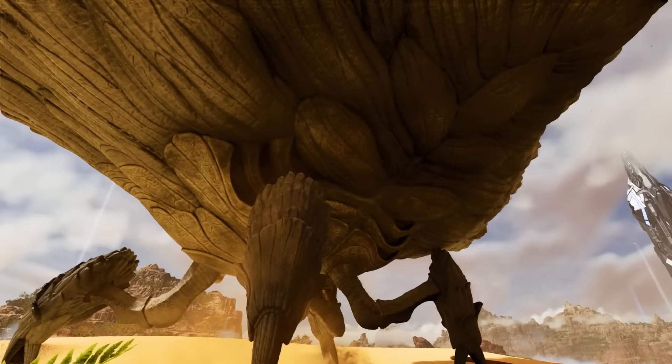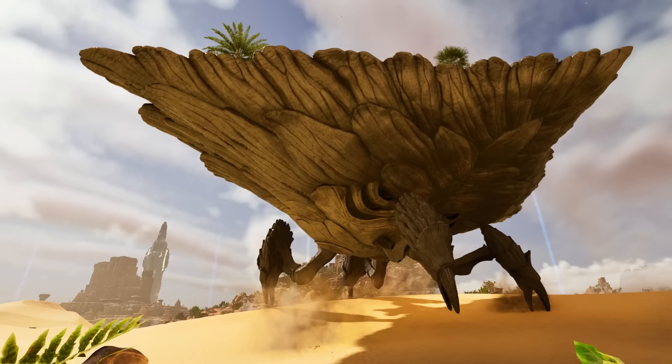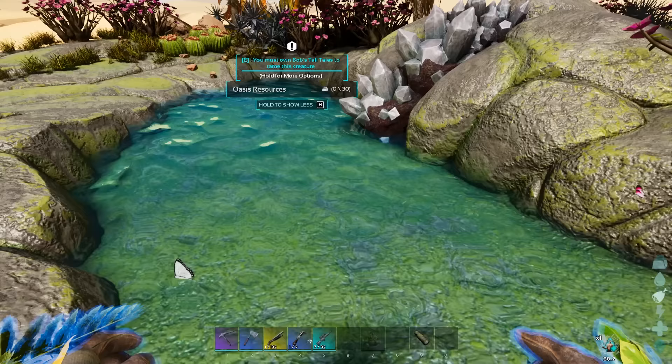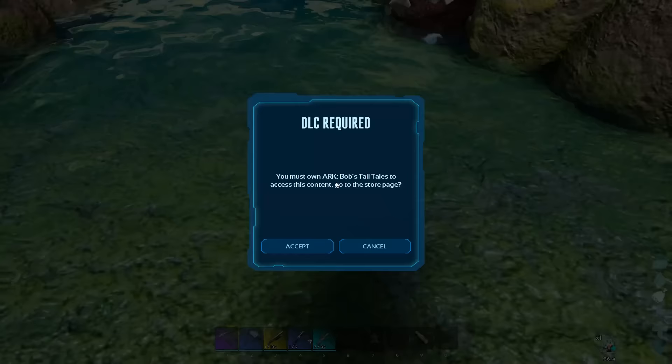The mechanics of taming this is easy, but the process of taming it is not — unless you're on god mode flying around with a gun with infinite ammo that can one-shot everything. So I'm going to show you a way how you can tame it for real. First of all, you need to splash out $30 on Bob's Tall Tales DLC, and this will allow you to tame it.